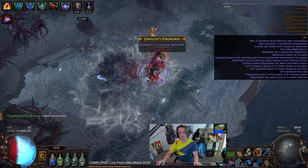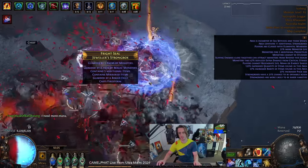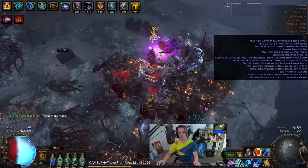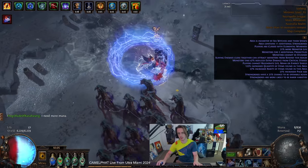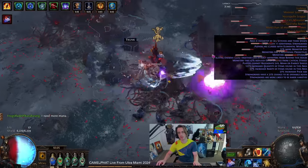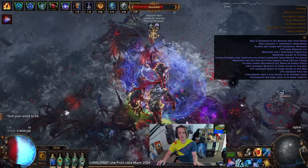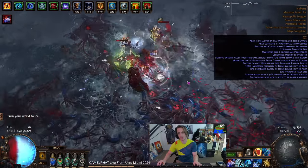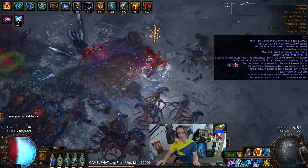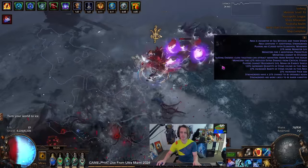Hey guys, it's Mathur here once again. With my latest character I've taken on the challenge of playing Frostblades of Catabasis, which is basically just a cold dot scaling melee slash ranged attack. I'd say it's basically the best and newest meta for cold dot if you want to do any cold dot action, and it is really smooth. I was inspired by someone in my chat, PSL.